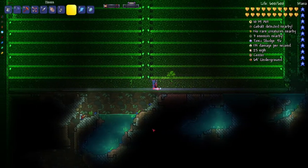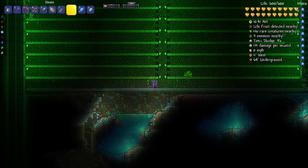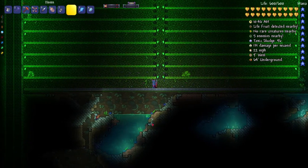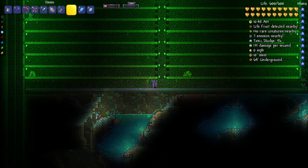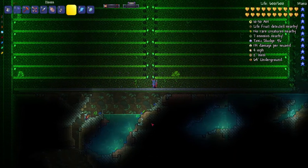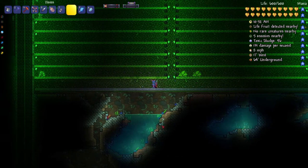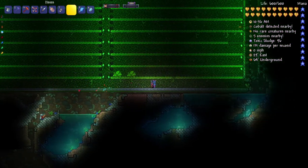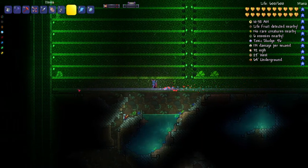Now the next couple of steps are completely optional, but I do recommend doing them. It's also advised that you put a peace candle down here - I actually don't have one and I'm constantly getting overrun by mobs when I'm not down here. Basically what you're going to want to do is place conveyor belts down here going wherever you want to put your life fruit collection area.